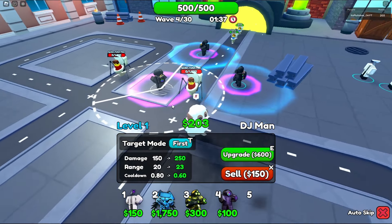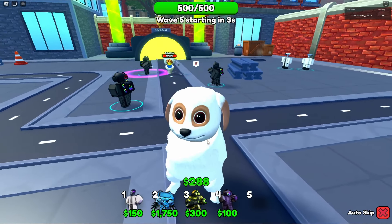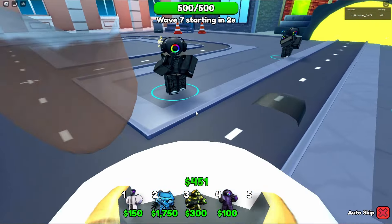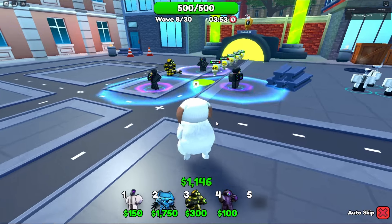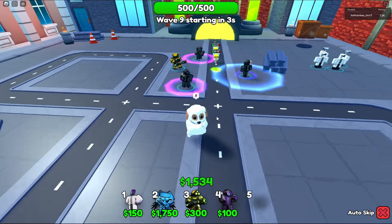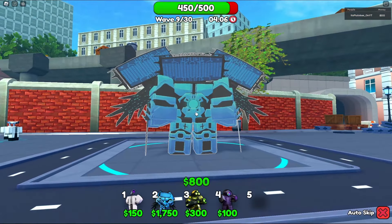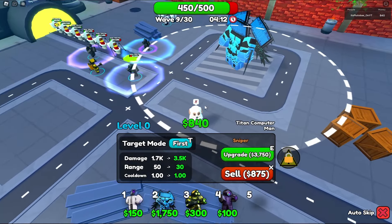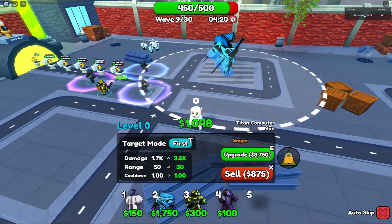Let me reposition — nice! Let's get these upgraded. We need 1,750 just to bring out this bad boy, they are so expensive. DJ Man is actually pretty OP with the AOE damage. The only thing I care about right now is the Computer Titan Man — we need moolah. We are 200 off and then we can finally place our Computer Titan Man. He is so OP looking!